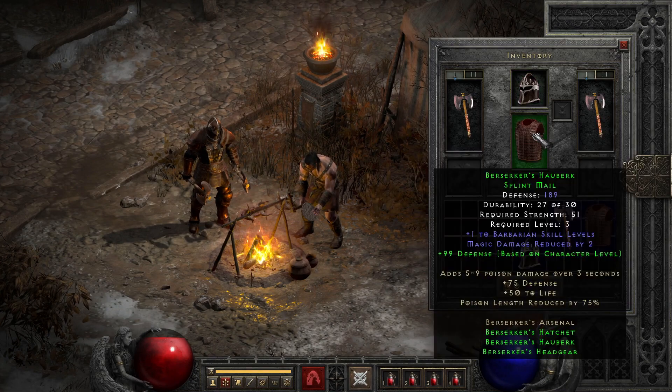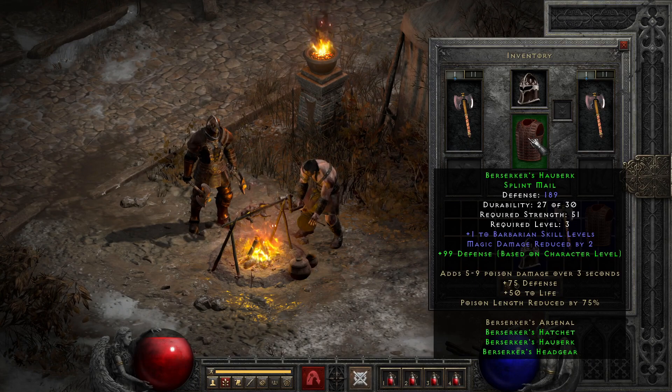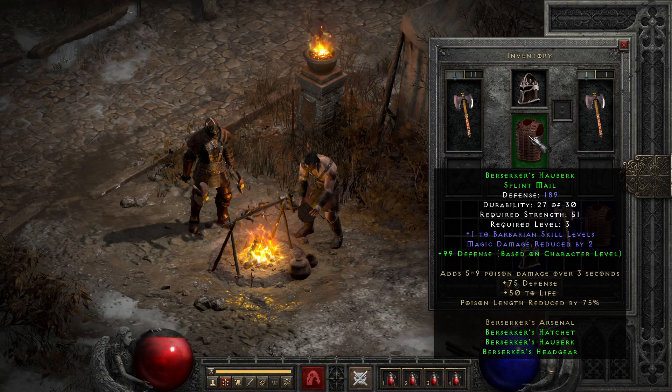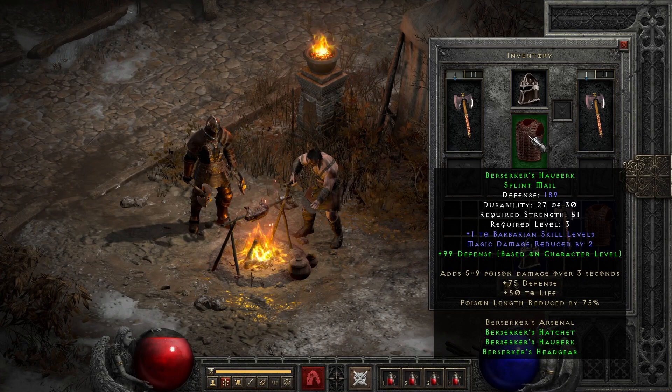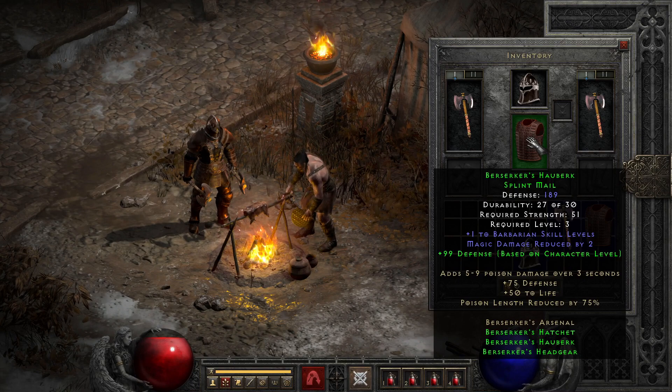On the armor, we see an example of early plus skills that a few sets are noteworthy for — in this case plus Barbarian skills, which are some of the least impactful of the plus skill types, especially early on since most Barbarian skills that really care about plus skills are higher level skills. Its two part bonus redeems it a little bit with a variable bump to defense for equipping two parts, though much like the helmet it has to compete with much better options for defense just a few levels later.